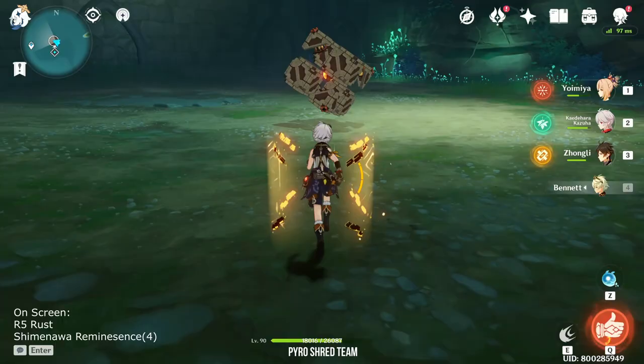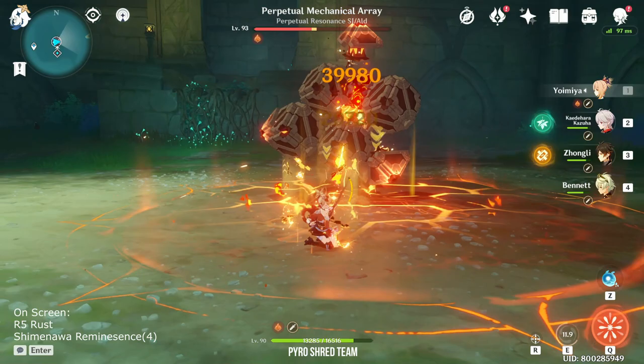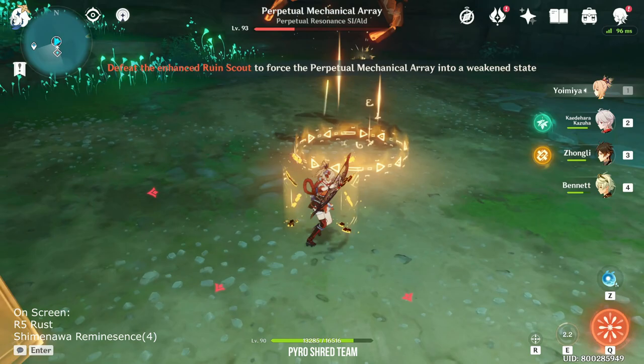But if you don't have Kazuha, the new Sayu or Sucrose are also very good candidates. As for the final party member, you can put in Zhongli for even more Pyro Shred, or Xiangling or Albedo for more consistent off-field DPS. The Pyro Shred team doesn't care too much about Elemental Reactions, so using the Lava Walker set on Yoimiya is also a possibility.